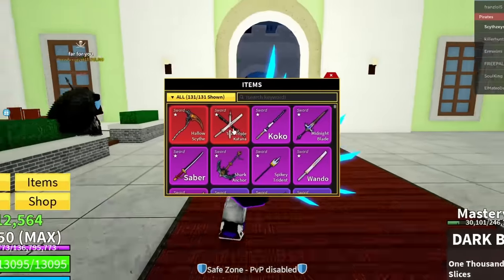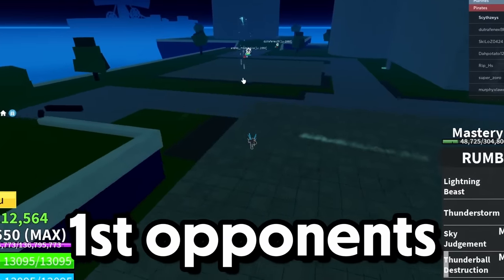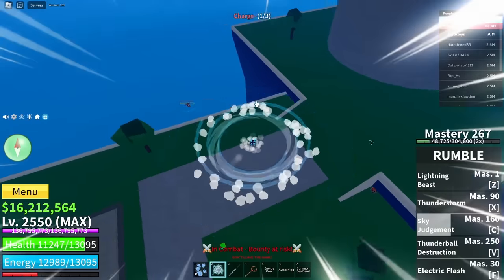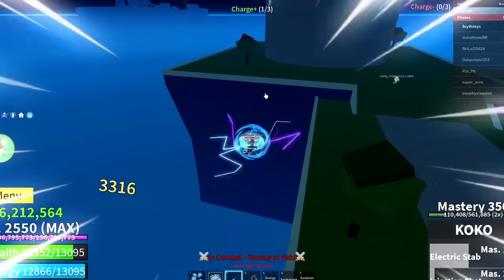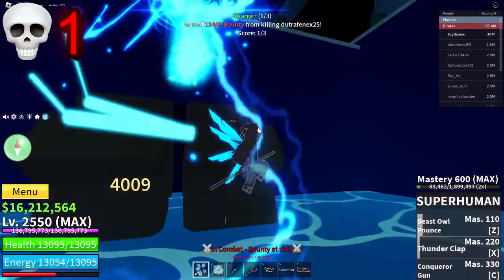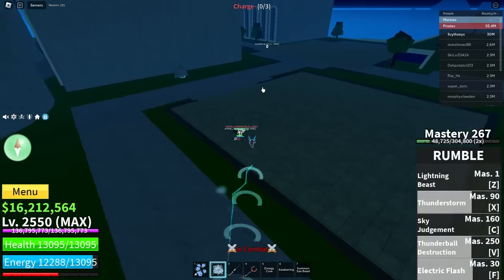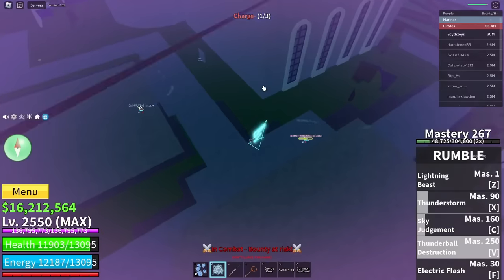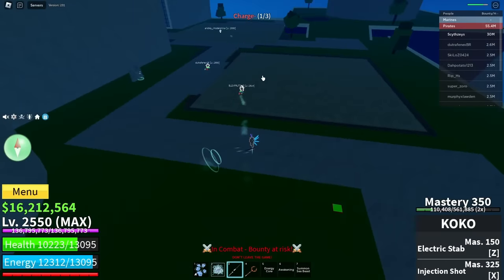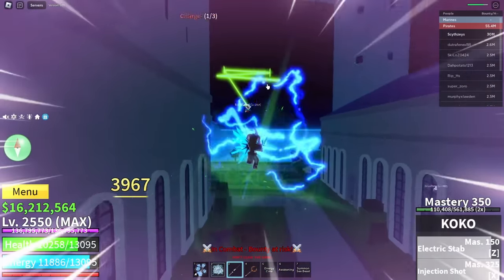Here we go — nice, and Dark Blade X, hit someone. For our next sword I think it's Coco. A lot of skilled players use it, so let's try it out. First opponent — nice, that move is free damage, got him. I meant Superhuman, not god human. That barely missed. Injection shot — oh, that completely missed. Electric stab — that was so clean.